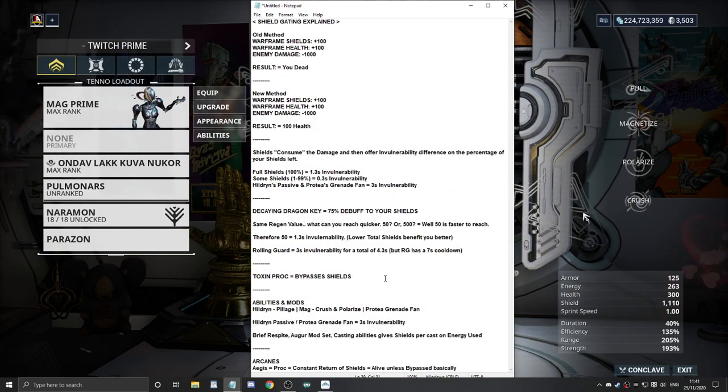Your biggest weakness here is going to be Toxin Proc, because Toxin Proc bypasses your shields and attacks your health directly. Therefore your shields mean absolutely nothing against it.